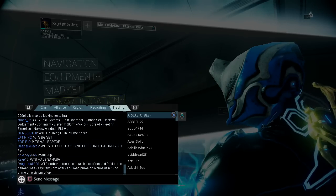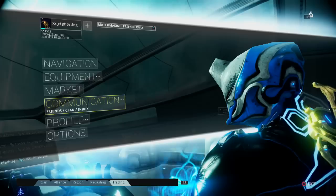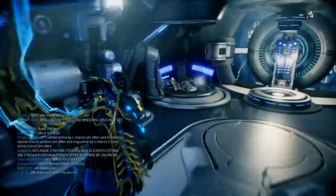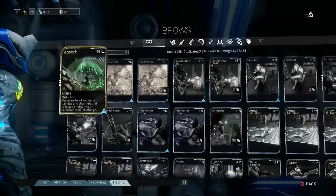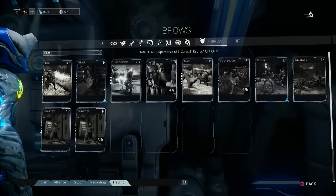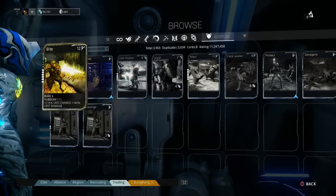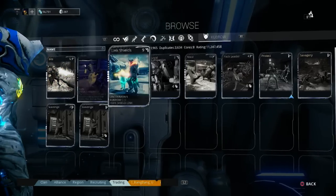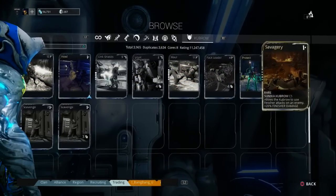By the way guys, if I were you I would probably not buy any of those mods you get for the Kubrows, because seriously — yesterday I went and farmed them and got them so fast. I'm usually the last of my friends to get mods. In about an hour I got Bite, Link Health, Loyal Companion, Maul, Pack Leader, Savagery, and Scavenge.